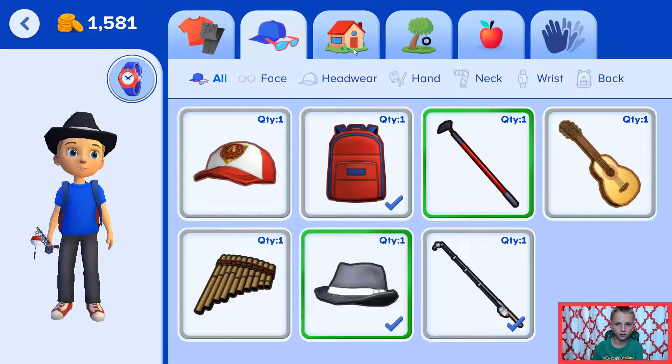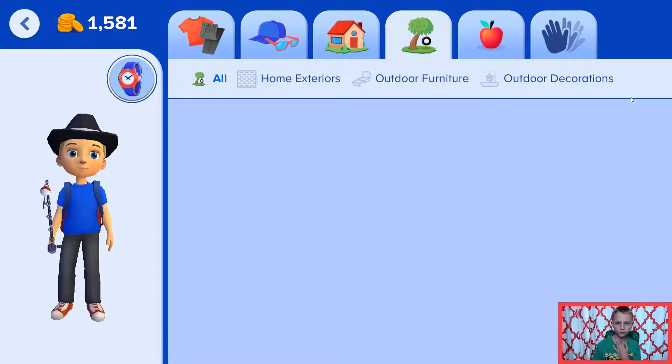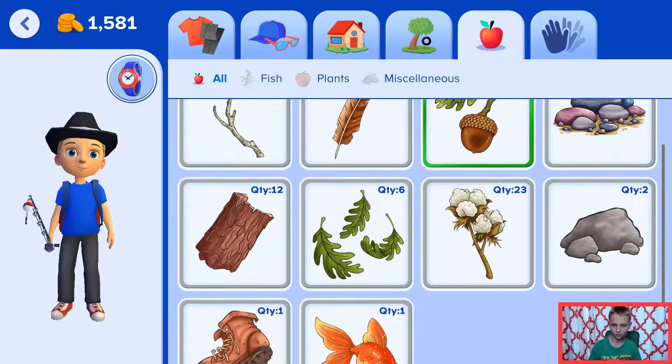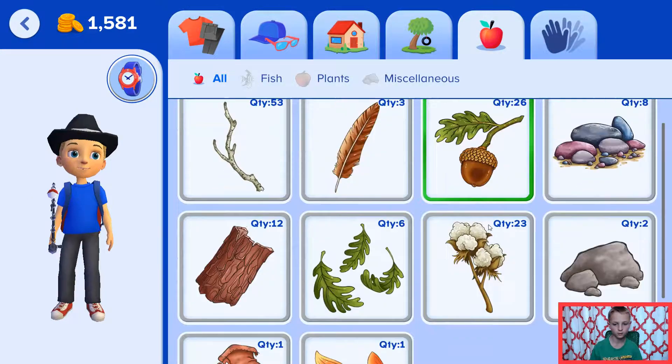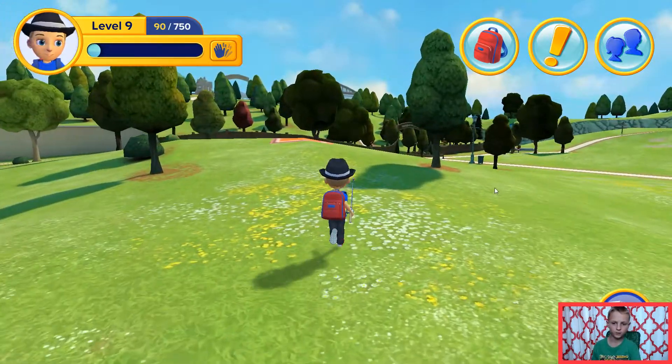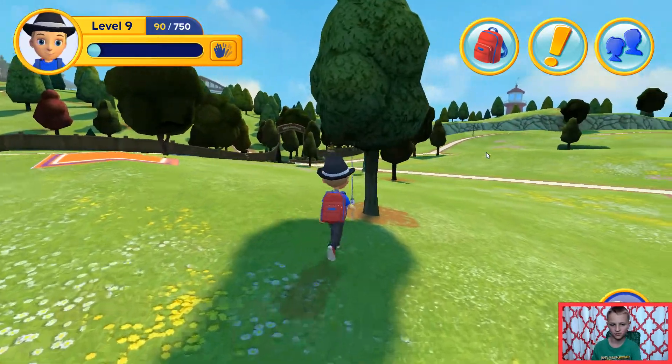When you get it, it'll look just like that in your inventory. In order to get that, you need to actually find it and harvest it.